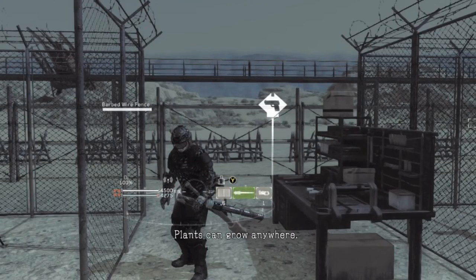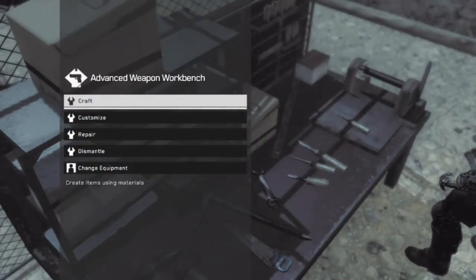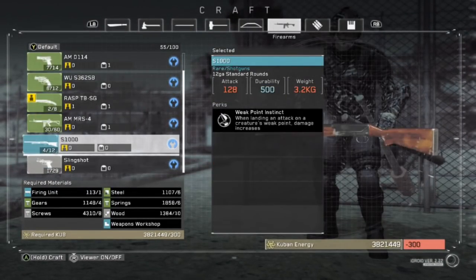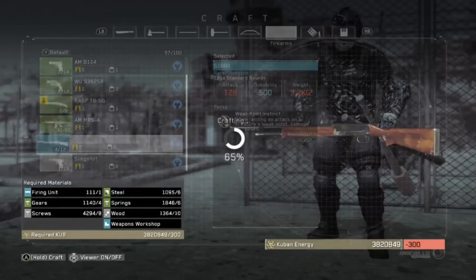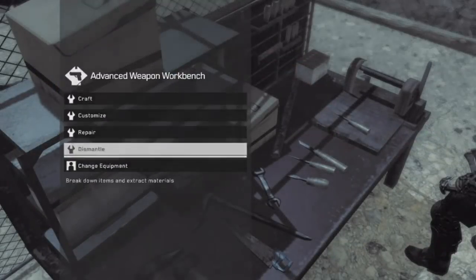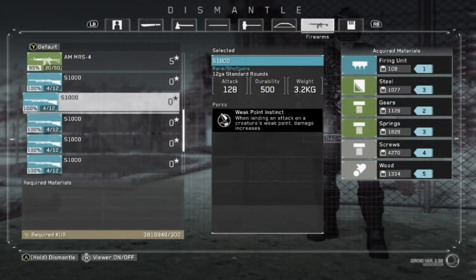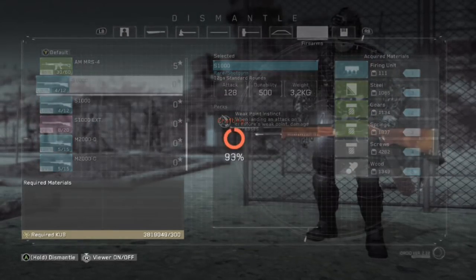How do we get lots of box opener ammo? Shotgun ammo is expensive to make — well, not in this demonstration. What you want to do is craft the blue shotgun — the regular blue S-1000 shotgun, not the broken one. Go to firearms and craft a bunch of S-1000 shotguns. You'll notice it takes firing units, but whenever you break it down, you get that firing unit back and half your materials back. So it's incredibly cheap to make these. Every time you make one you get four ammo — make a bunch and you end up with four, eight, twelve, sixteen, twenty, and so forth, going up by four. Make a bunch of shotguns, get a bunch of ammo, and there we have ammo for our box opener — good for bosses, mortars, and so forth.